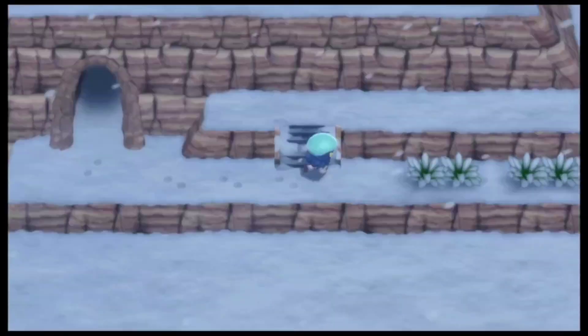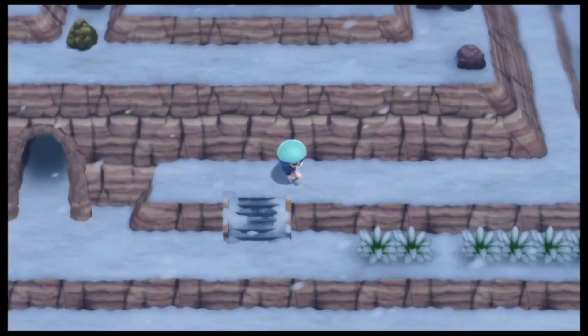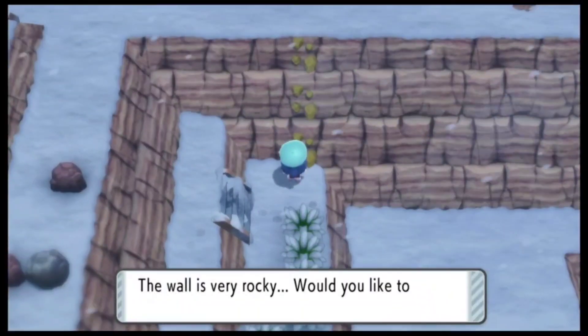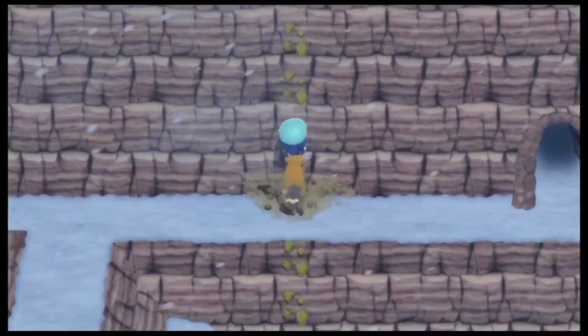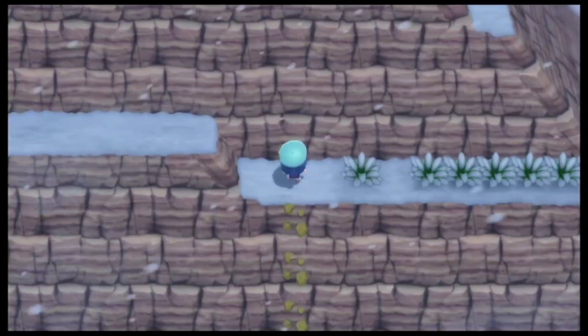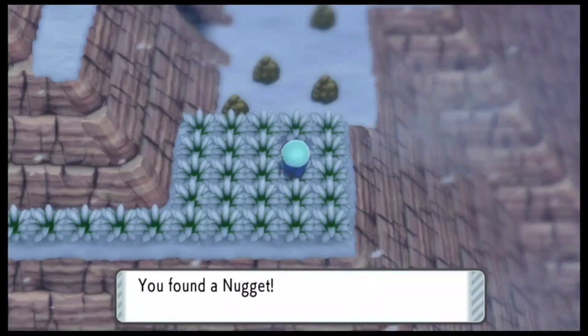We will actually be coming to a snowy area. Again we don't really have any new encounters right here as well, so I have just gone ahead and put up a Repel. I don't really want to encounter any Pokemon currently, as all the Pokemon over here are around level 40 and they are quite difficult to defeat. Let me go ahead and use Rock Climb again — then we will be able to find another item. If you come to the right over here, you will be able to find a hidden item. You just have to click near the rock and you will be able to find a Nugget.